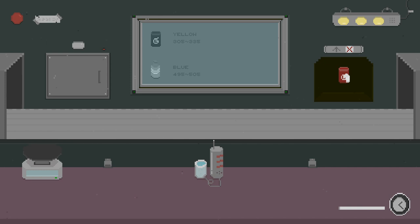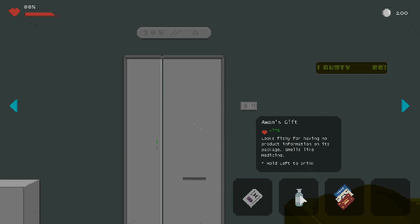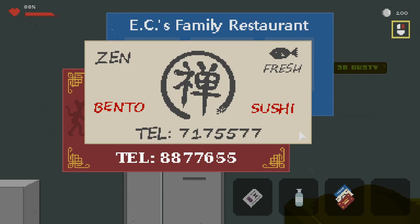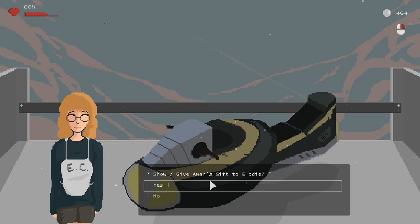Luckily, you have the ability to slow down time a few times each day, allowing you to get things back in order. In between shifts, you'll need to make sure your living quarters are stocked with food, order decorations for your living space, other items to keep you entertained, and more importantly, conduct some kind of investigation. At night, the character keeps talking about trying to escape the country, but given that parts of this story are told out of order, it's still a little unclear exactly what's going on.